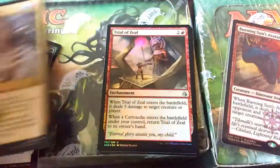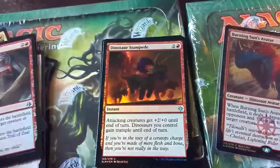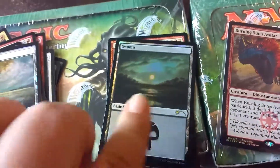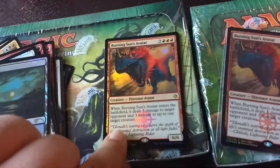Dark Imitations. Trial of Zeal — that's foil, pretty cool. Dinosaur Stampede — that's foil too. Another one of those cool Planes. Hey, cool Swamp. Are you freaking kidding me? That is awesome.